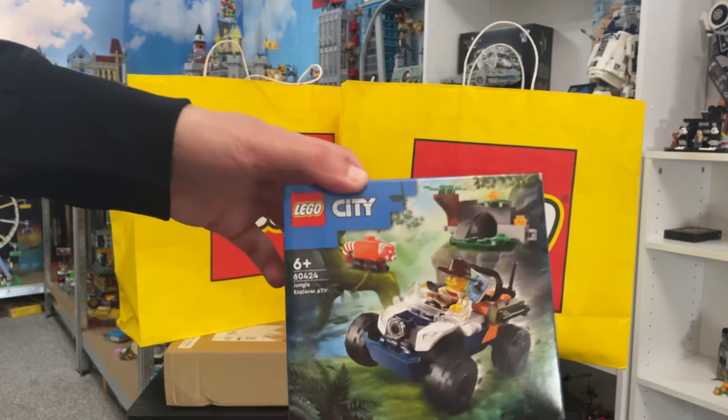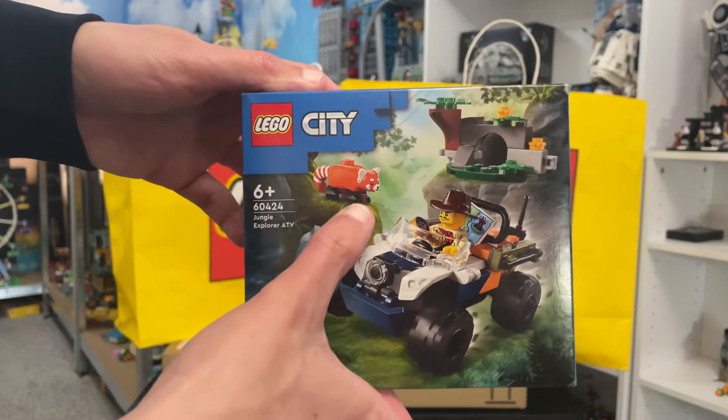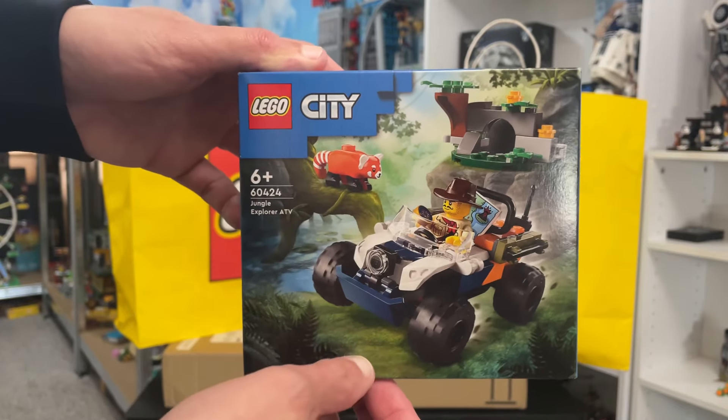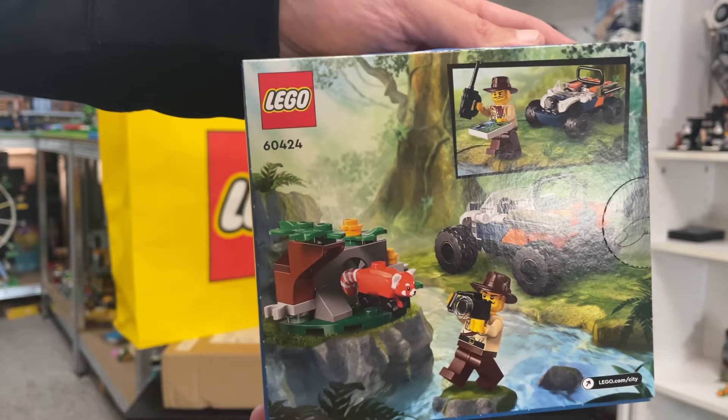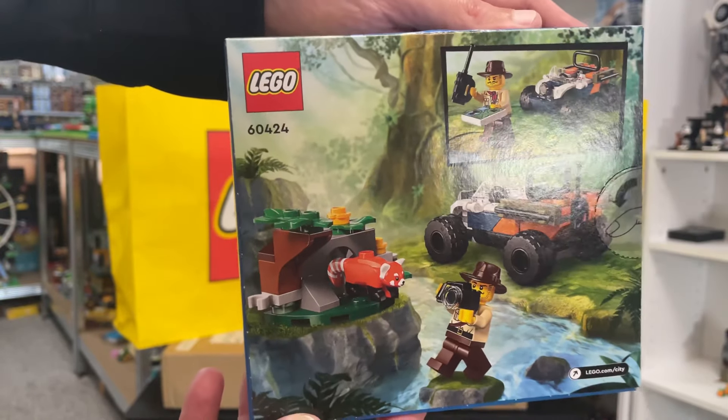First out of the bag we've got the LEGO City Jungle Explorer, which has a new molded animal — a red panda — on the back of the box, so you can have a little look around. It comes with a nice little minifigure and a little truck. Cool little set.